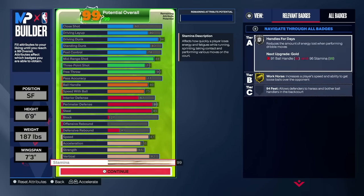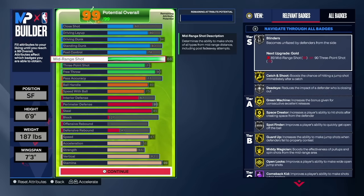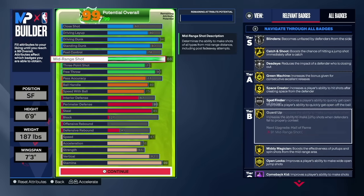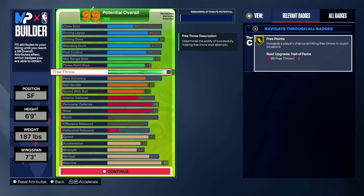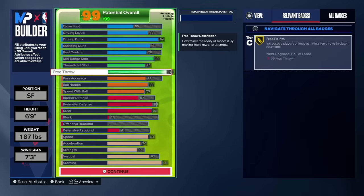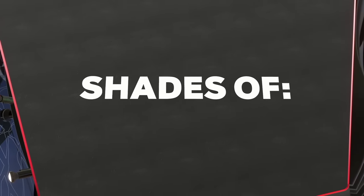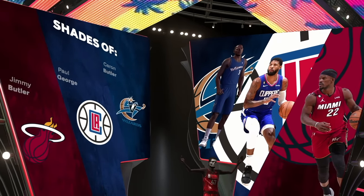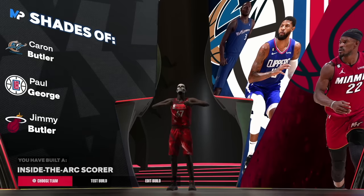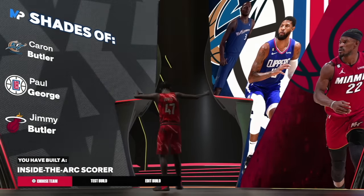The final build looks like this: 88 mid-range giving all the shooting badges, 76 three-pointer with a good jump shot, 90 free throw for when you get fouled on dunk attempts, decent perimeter D, and contact dunks. The build name comes out 'Inside the Arc Scorer' — comparable to Karan Butler, Paul George, and Jimmy Butler. Solid list.